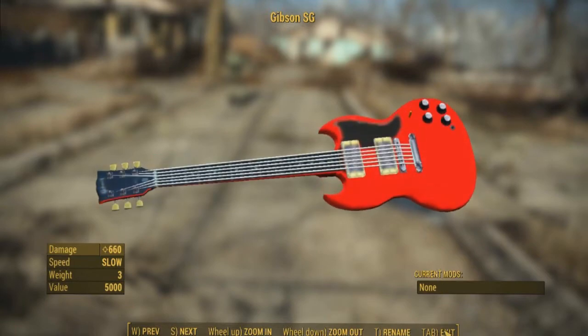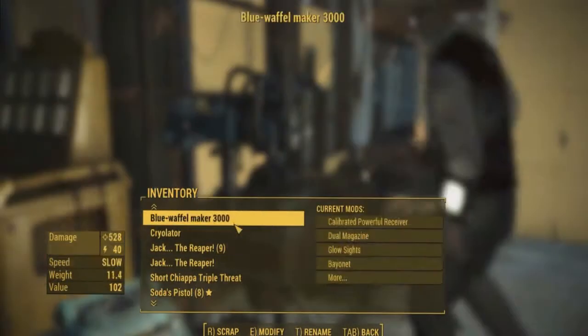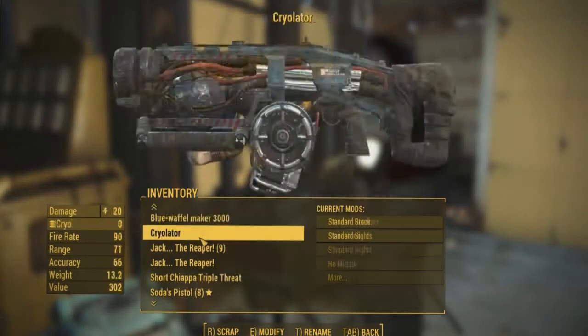And if you don't like the vanilla damage, you can run over to your weapon smith workbench, where you will be disappointed because this weapon cannot be modified.